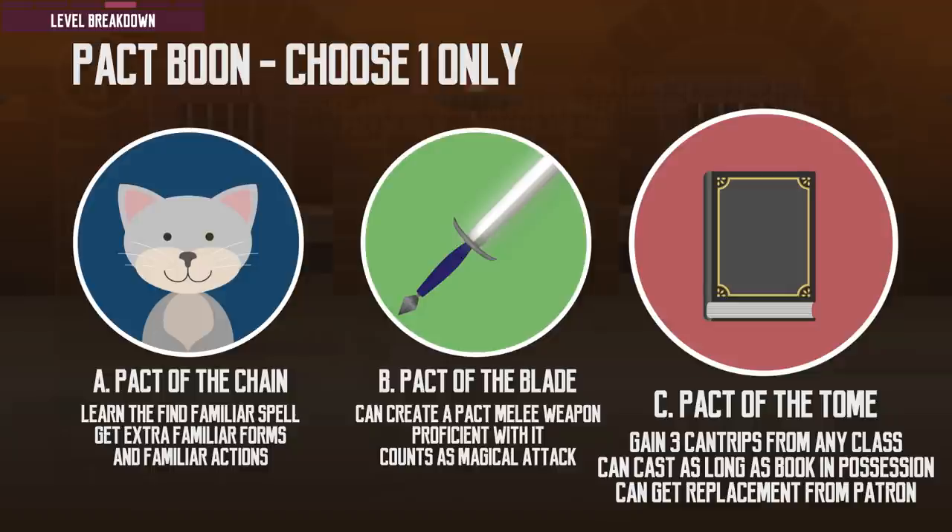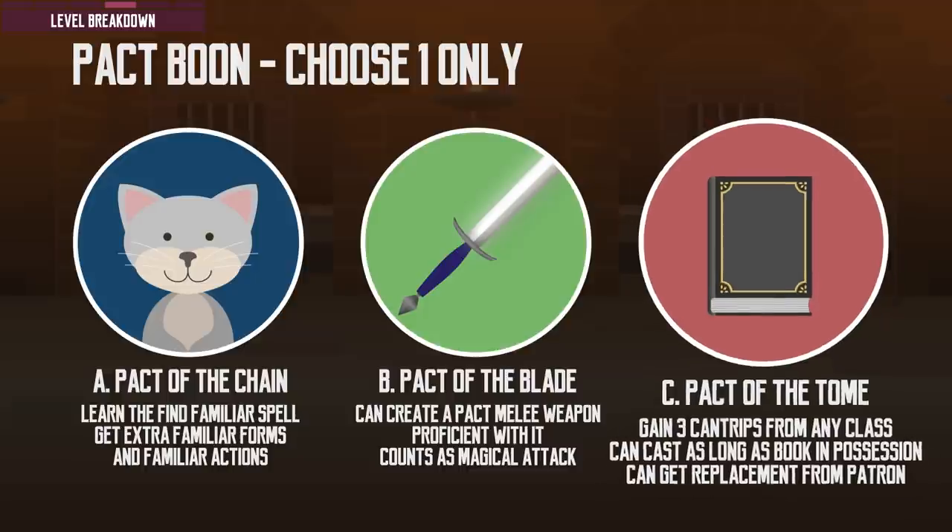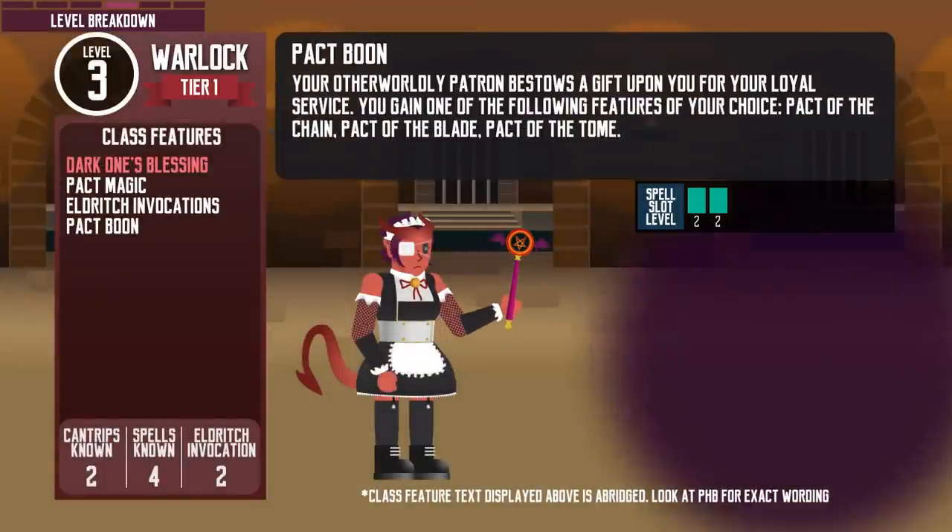With Pact of the Tome, the patron gives the Warlock a grimoire called the Book of Shadows, letting them choose 3 cantrips from any class. These are not counted against their normal cantrips known, but can only be cast while the Warlock has the book. If the book is lost, the Warlock can spend 1 hour performing a ceremony to receive a replacement from their patron, and the previous book is destroyed. At this level, the Warlock can also cast level 2 spells like Darkness.